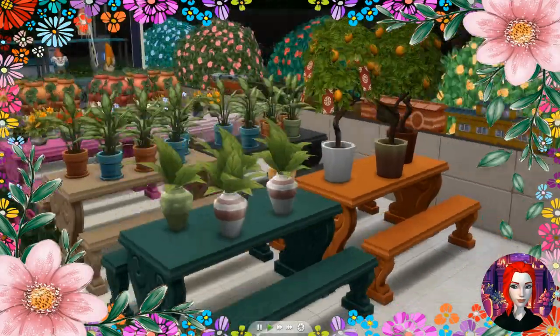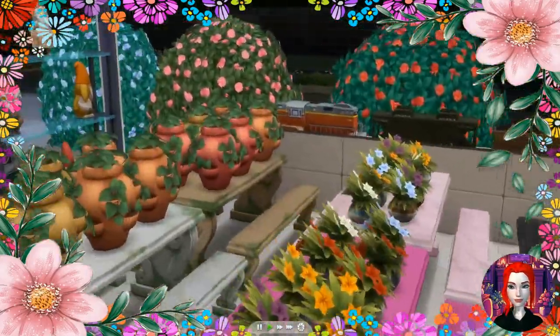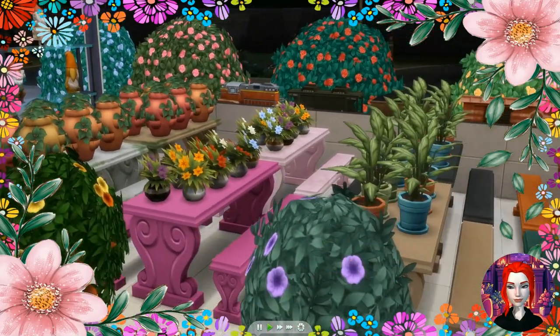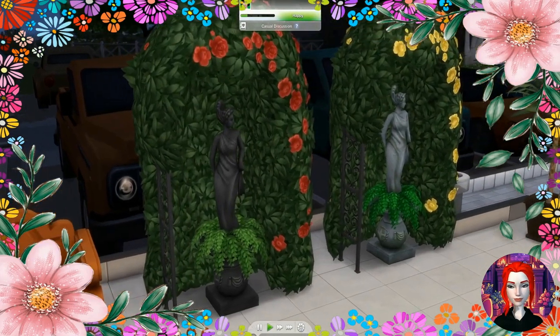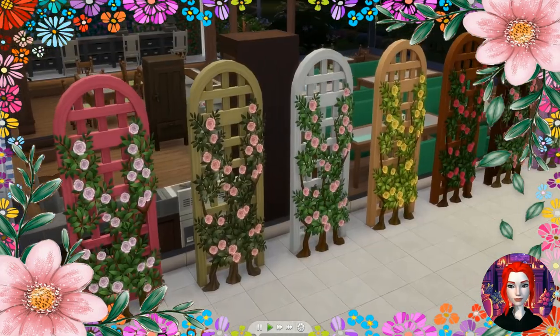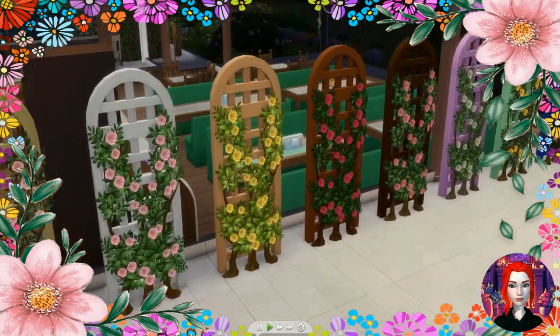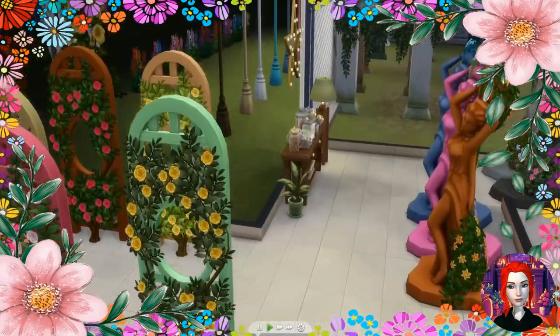There are florals here — I think these are all base game plants. We wanted to show you the picnic tables as well. There's a statue with some greenery, and there are about a million trellises in this pack. Whoever designed this pack really loves trellises and short pants — there are like a million swatches of each one.